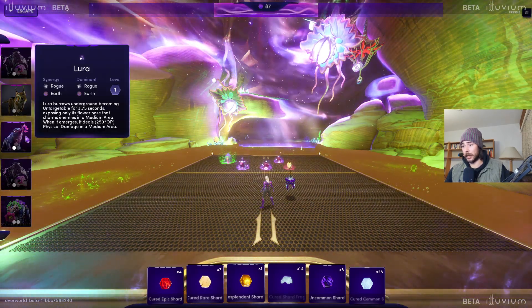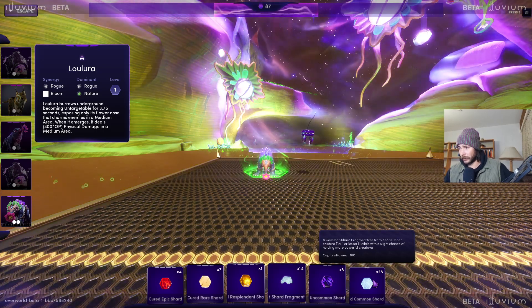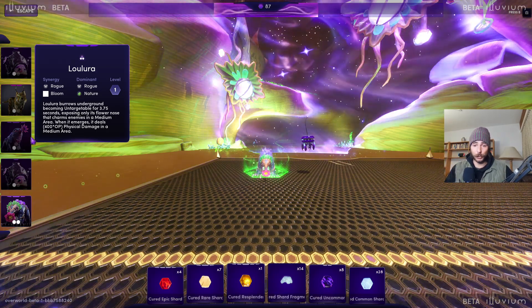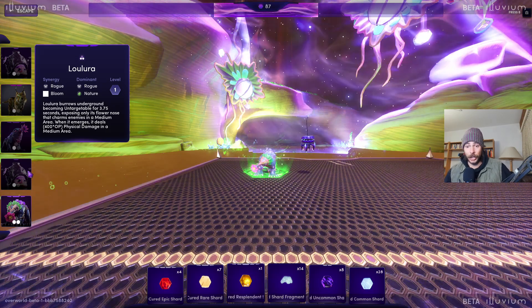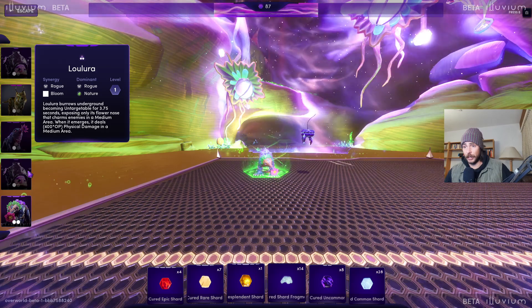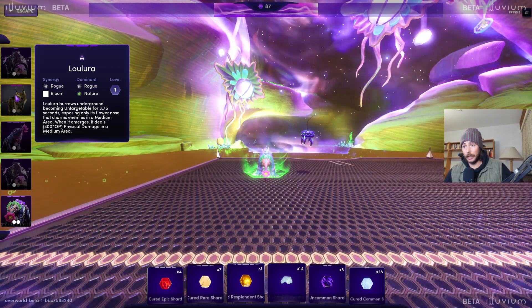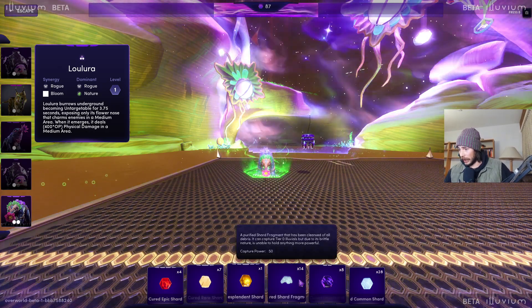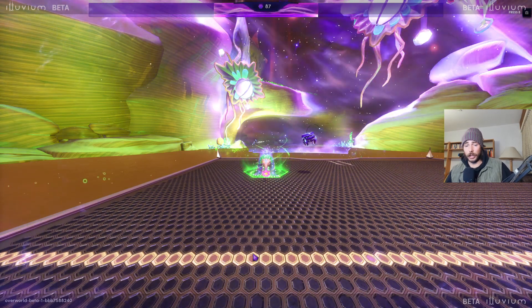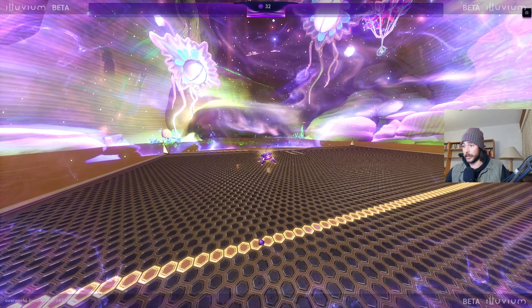The Lolura is a Tier 3 illuvial — you can see it with the three bars. Now when capturing, I'm not going to use a Tier 1 shard on a Tier 3 illuvial. Just to clarify: tiers are the rarity — zero to five — and stages are how evolved the illuvial is, usually zero to three stages. We have a Tier 3 Lura, Tier 2 Lynx, and Tier 1 Tatabi. We're gonna go with a Tier 3 shard for the Tier 3 illuvial for a big capture chance.